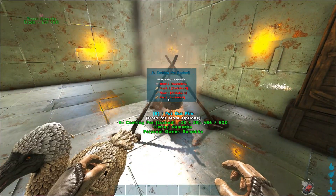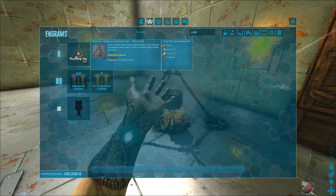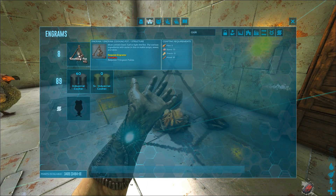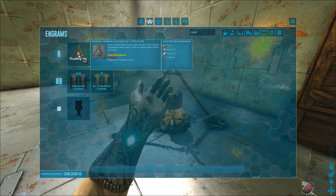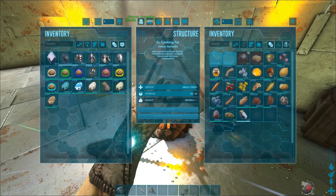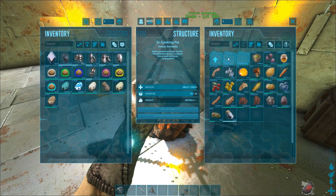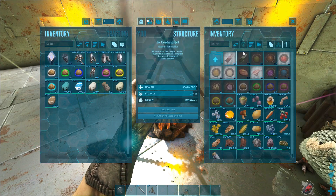The first thing we need is a cooking pot. It's unlocked at level 8 - very easy to craft with some flint, stones, thatch, and wood. Then you just place it, go into its menu, and go to consumables and crafted foods, right here.